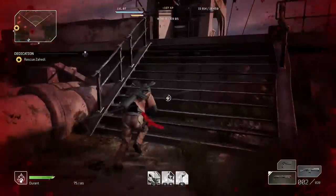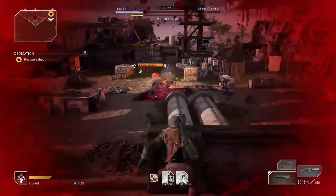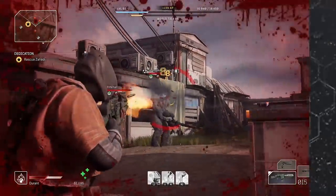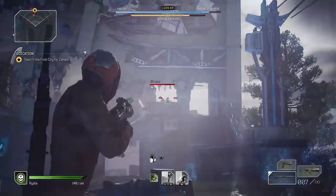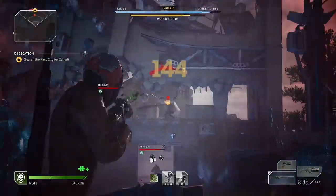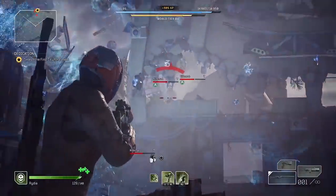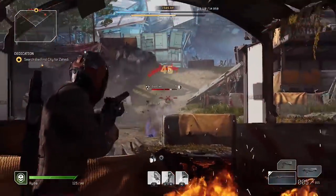This is actually a case where the aggressive auto-targeting on a controller can be a detriment, as it defaults to aiming at the exact center of the enemy. You'll want to either disable auto-aim, which might be more trouble than it's worth, or just practice immediately tilting your aim up to the enemy's head after targeting them. Obviously on PC this is no big deal, but just so you know. With a little practice, doing this will be like second nature and it's really something you need to do for every enemy.